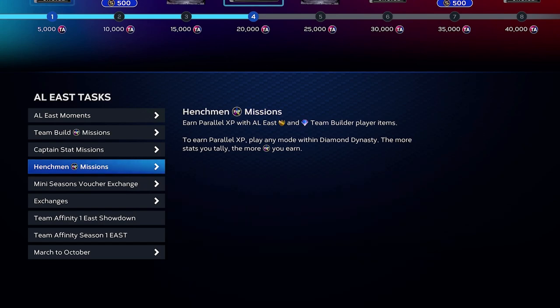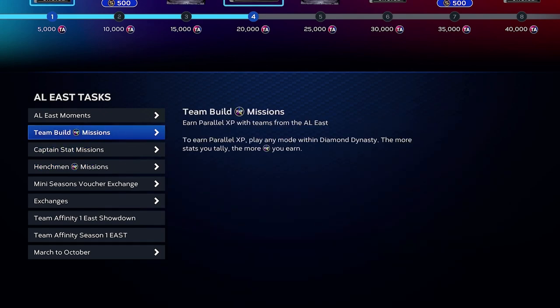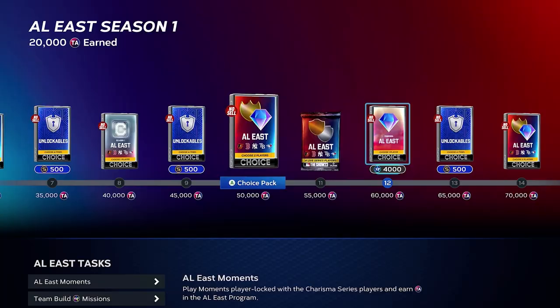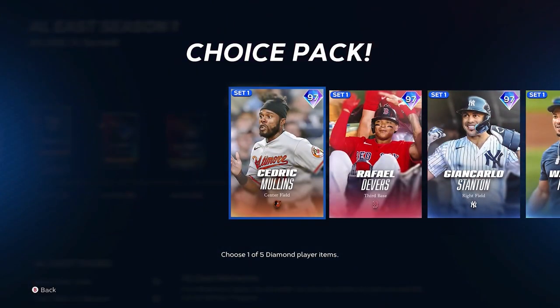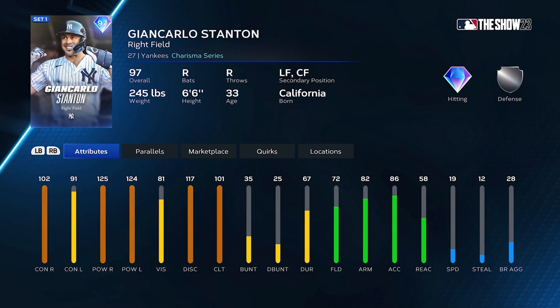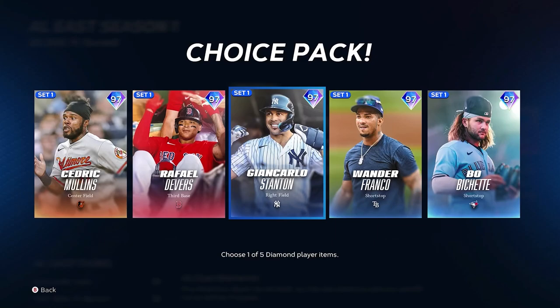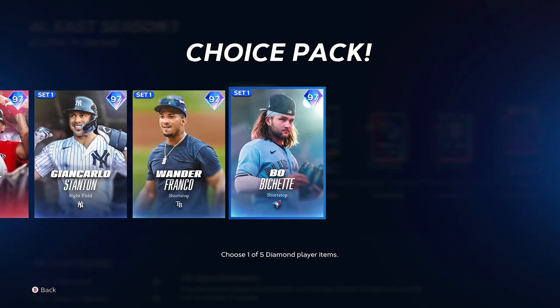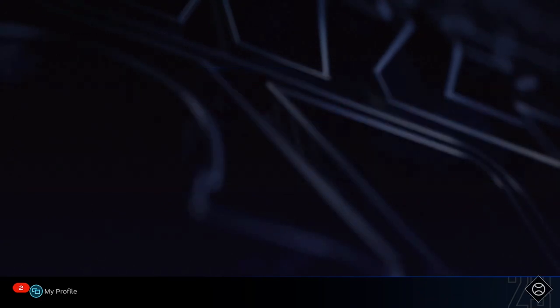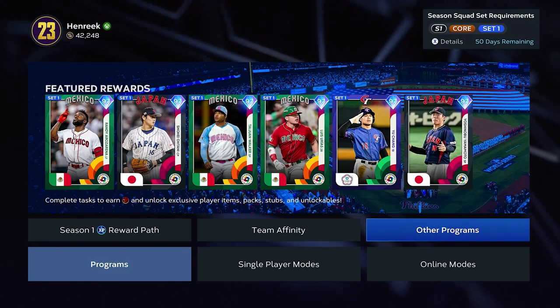Before going online, I recommend going online last. You should try to get a solid player base of at least 90 overalls. Even if you don't want to go all the way for the 95, you can get even higher — the 97s are in the Affinities. So right after the World Baseball Classic, work towards Affinities and Conquest as well. 97s are unbelievable — look at that power, 125, 124. Absolutely insane. Bichette's sick, Devers is good. I would recommend doing those for sure, in that order. Save online for last.